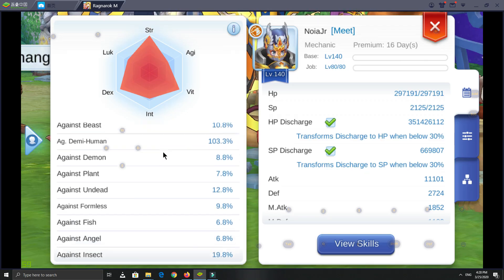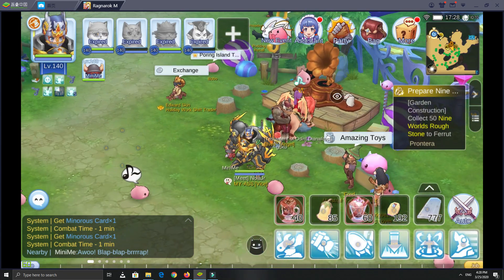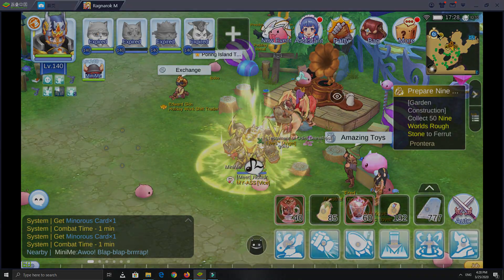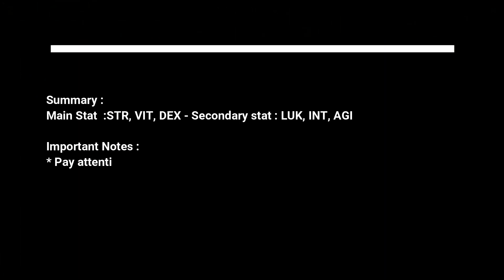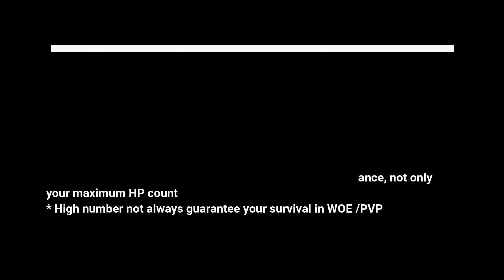My goal here is to balance between attack and defense — I want to be tanky and deal damage at the same time. I also want to be a disruptor in the enemy line of defense. FYI, status attack can bypass Kyrie, Light Shield, and Safety Wall, meaning your status can still hit people even though the damage doesn't follow through.